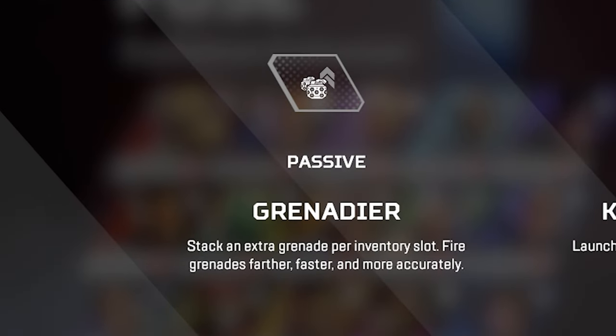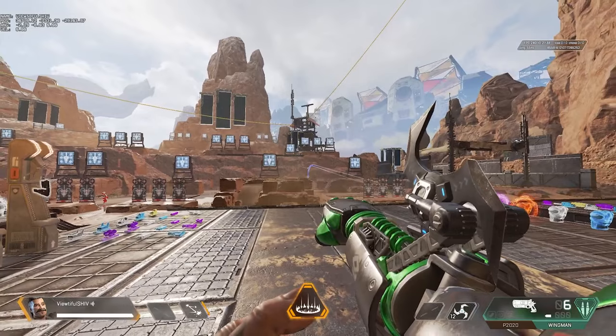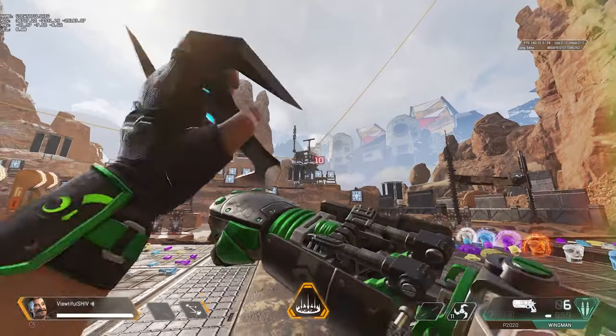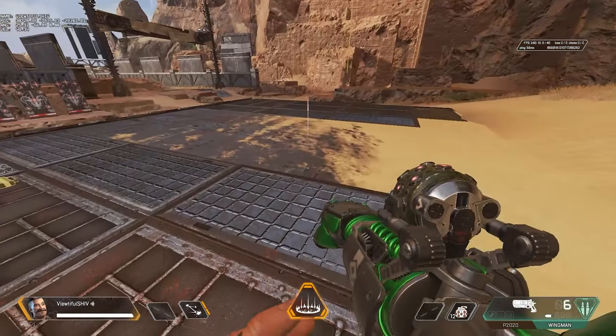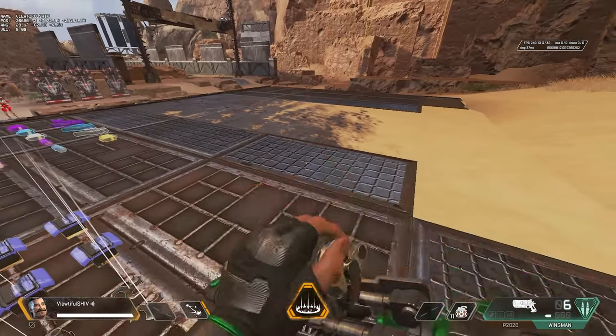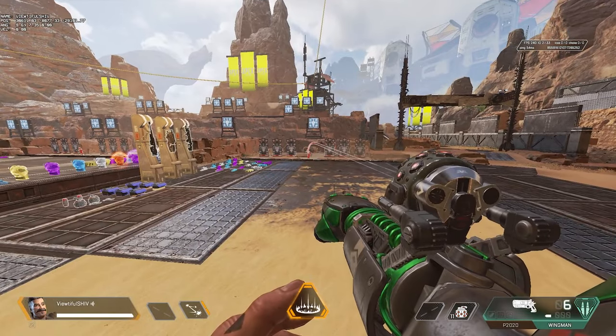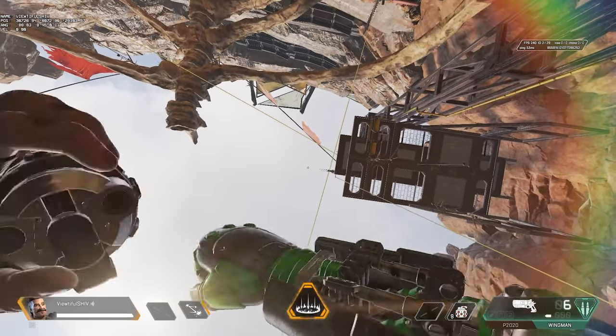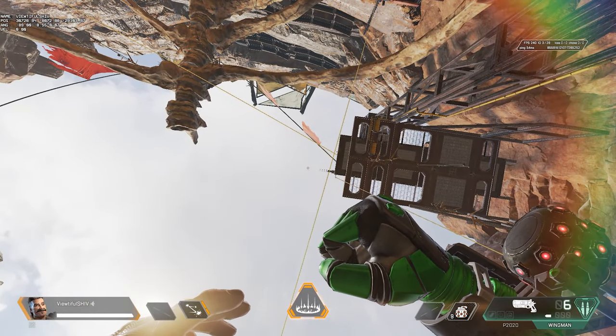Fuse's passive Grenadier has two uses. The first part is that when you're throwing grenades, you use the grenade launcher on Fuse's right arm rather than your own arm, launching those grenades 70% faster. If you are holding the grenade, you can also track the bounces when throwing a frag grenade. This essentially makes an arc star feel like hitscan. Keep in mind that frag grenades still have the same ignition time, meaning that they will blow up after 4 seconds.